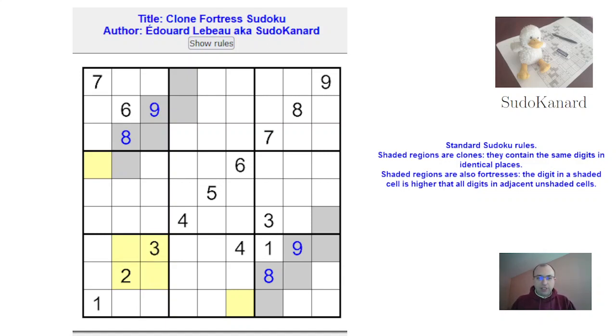Now what are the options? We can see that this digit is bigger than this and that. So this digit is bigger than this and that, and it's not 1. Those digits are bigger than 1, so the minimum value of those digits is 2 and 3, so this is at least 4. But it's not a 4, so it's at least a 5, and it's not a 6, it's not a 7, so the only options are 5, 8, and 9.